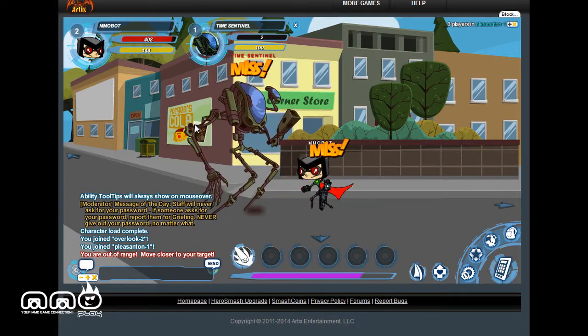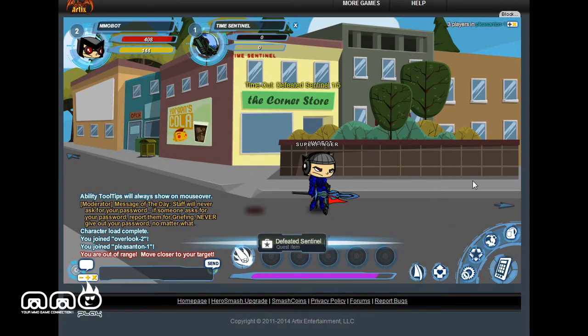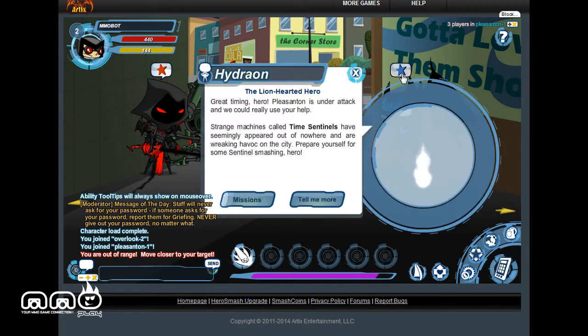You can see right now I'm using a gun. There is an inventory system and you can equip different items. For the most part at this level, it's all just kind of click on a guy, get close, and let your auto attack do the work. You can unlock powers eventually — I haven't yet.